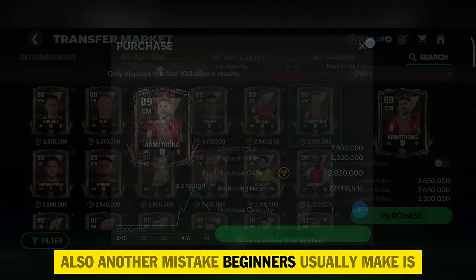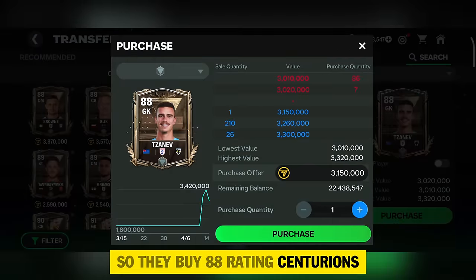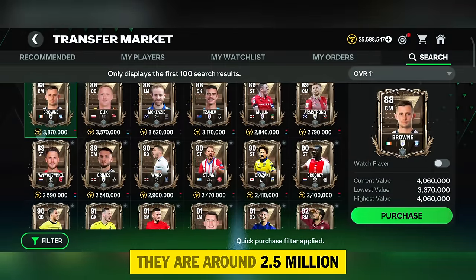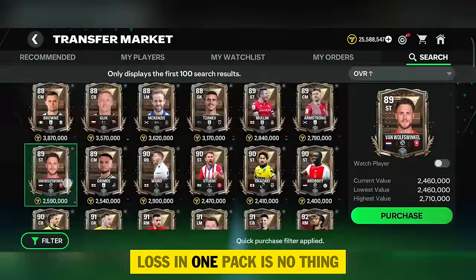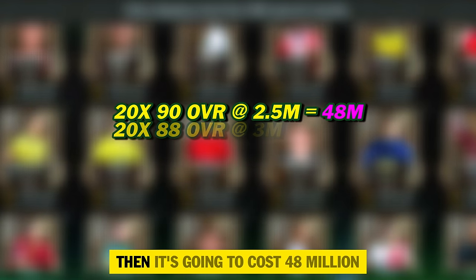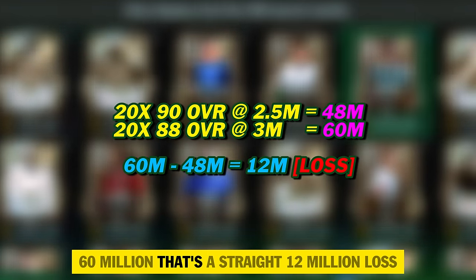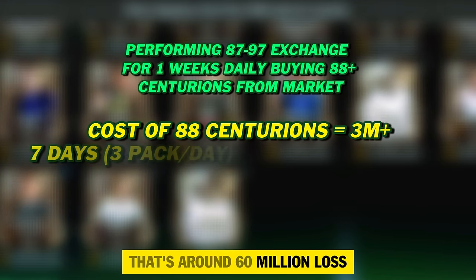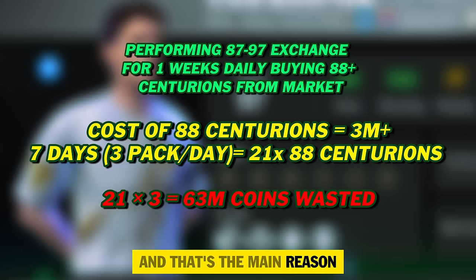Another mistake beginners make: the exchange requires 88 plus Centurion players, so they buy 88 rating Centurions and lose 3 million plus coins easily. You can also use 89 and 90 rating players in the condition — they're around 2.5 million, which is cheaper. Loss in one pack is nothing, but loss in many packs is too much. If you buy 20x 90 rating Centurions at 2.4 million each, that's 48 million — versus buying 20x 88 rating Centurions at 3 million each costs 60 million. That's a straight 12 million loss over 4 to 5 weeks of exchanges, totaling around 60 million lost. Buying players from the market for untradeable exchange is a totally useless strategy and the main reason you can never grow your coins.